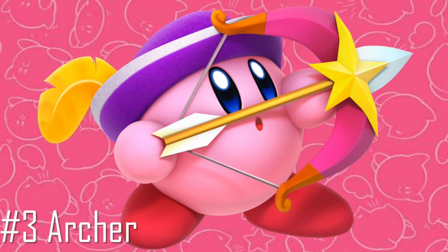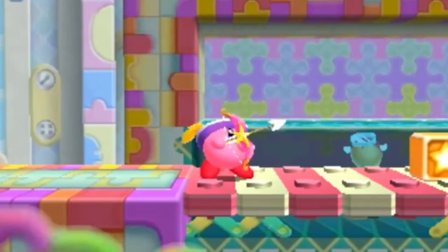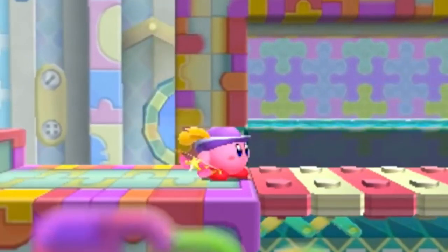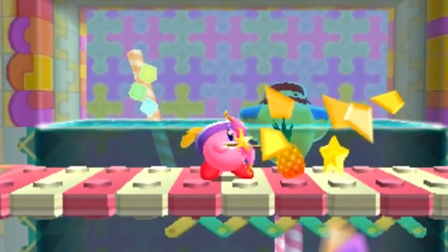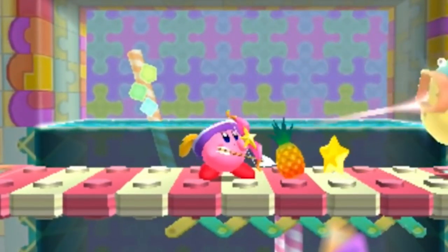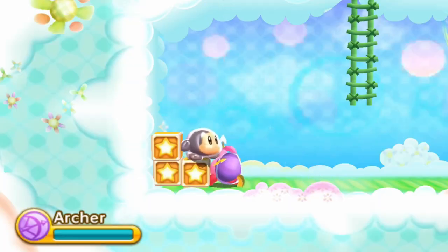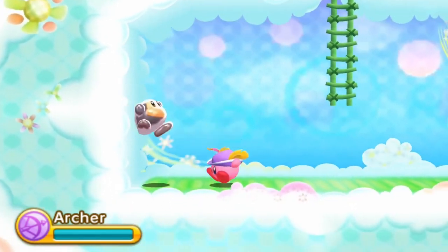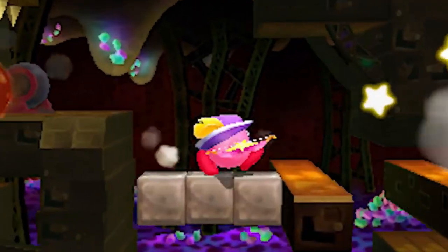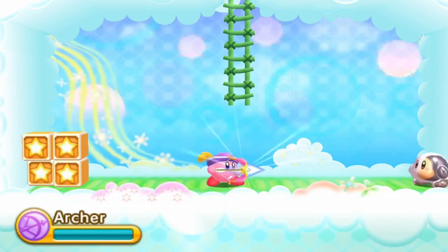Archer. Another Triple Deluxe ability that stood out to me before release, but this time went beyond my initial impressions to become my favorite new ability from that game. Archer is purely based around projectiles for offense, having only one physical attack that I doubt anybody uses frequently due to how awesome the projectile attacks are. Many of these attacks are simply shooting arrows which can be aimed in different directions, with several unique properties across these moves — being able to rain arrows down from the sky and a Beam Blast style series of arrow shots. And while those moves are good in their own right, I already get to have so much fun with this ability from just using the default shot attack.